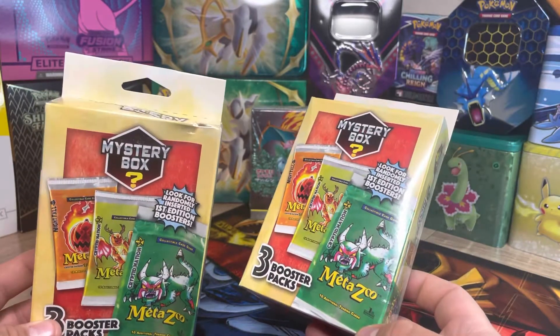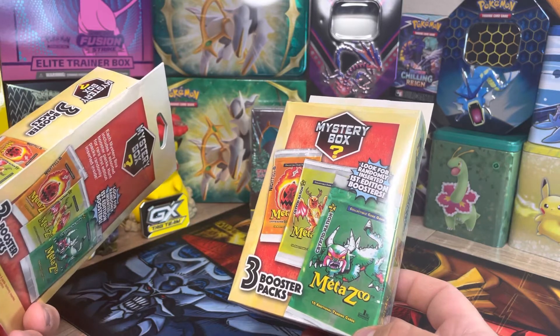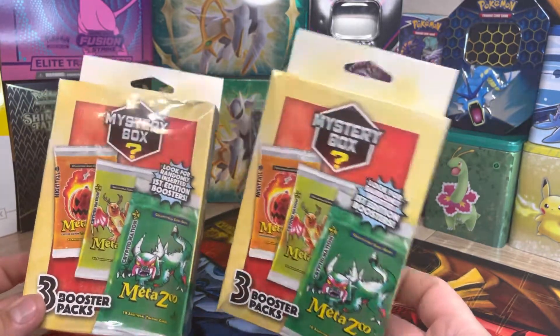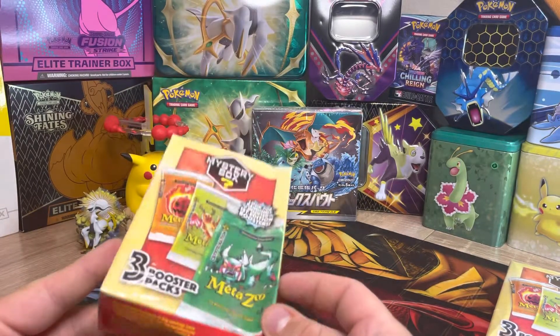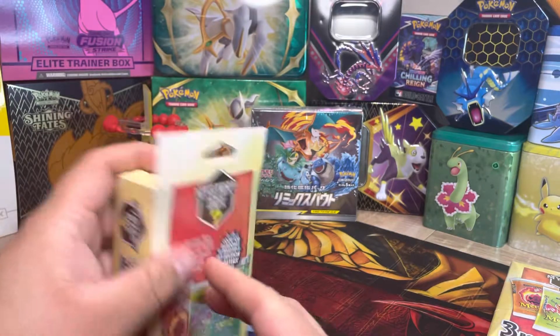If I do open some packs that I already currently have or own in my CEO collection, I'll open them so you guys can take a look at the cards. Let's go ahead and take a look and see what we can get. Unfortunately I can see this one is really damaged, so I'm hoping the packs inside are not damaged, but we'll take a look together and see what we can get.